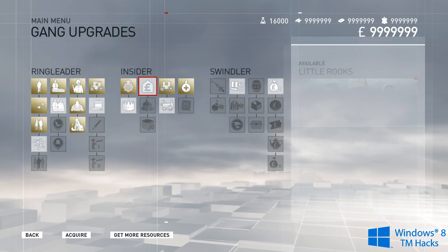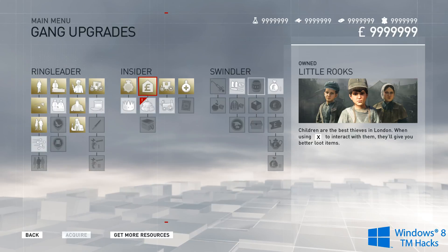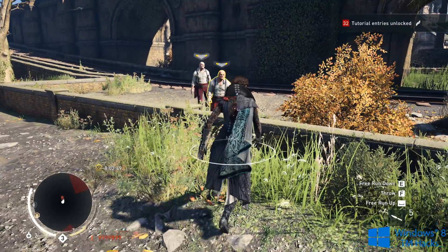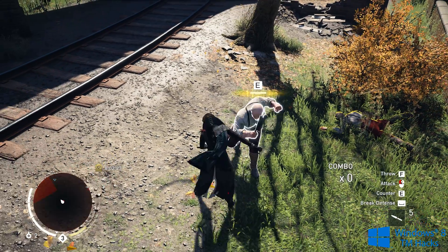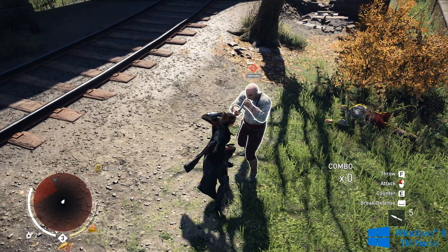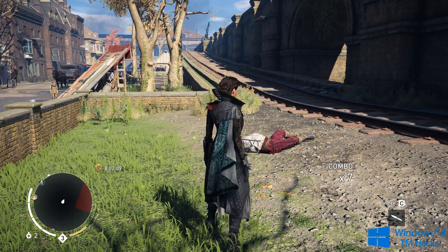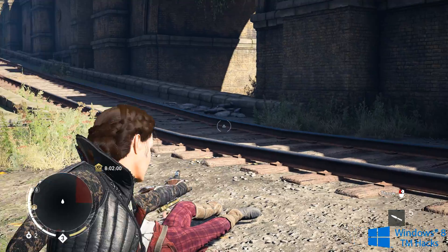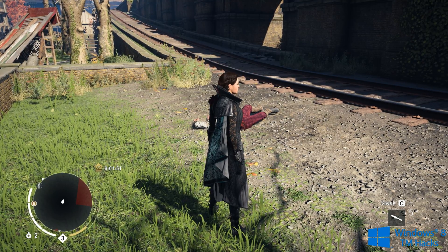Those will stay at the maximum with the trainer activated. If you go in game and get attacked, as you can see I have unlimited health. There's unlimited ammo as well. And yeah, that is it — this has been brought to you by Windows 8 TM Hex. Like, comment, and subscribe.